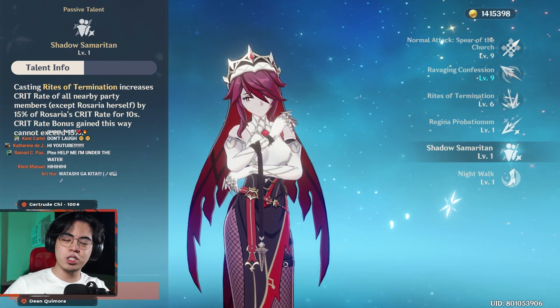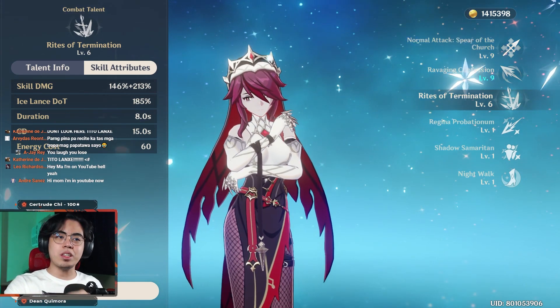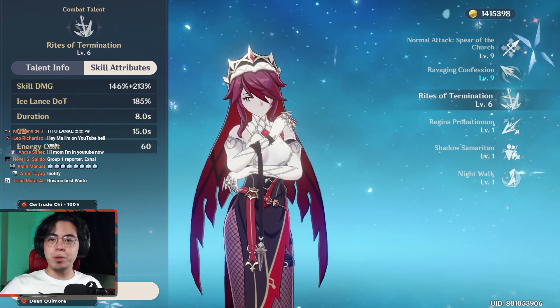So make sure to use her skill first before using her burst. Her burst also does huge damage over time if elemental reactions are taken advantage of, whether it be melt or reverse melt, much like how Xiangling's burst is used in a vaporize comp.